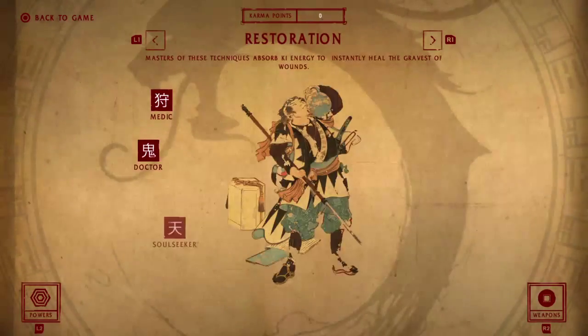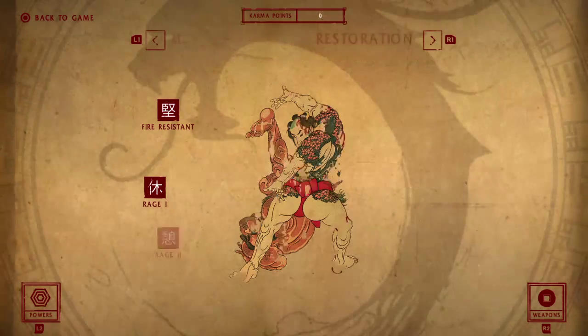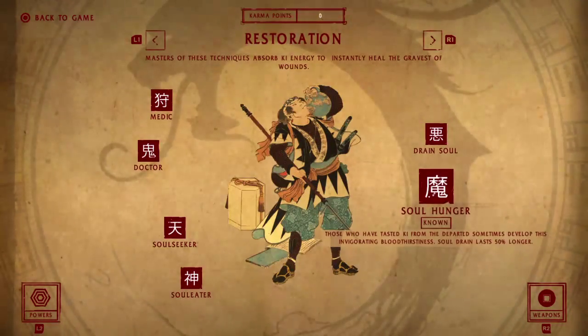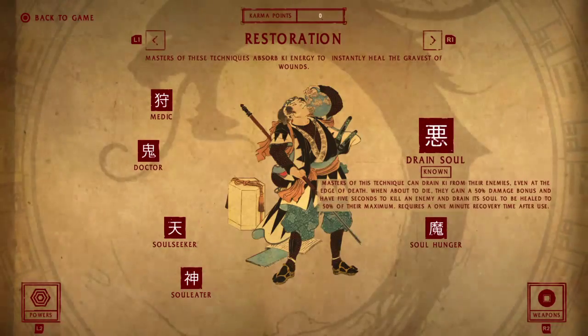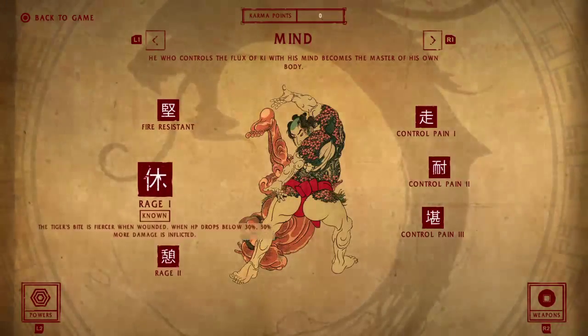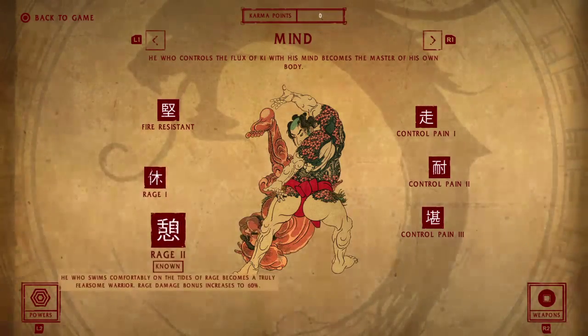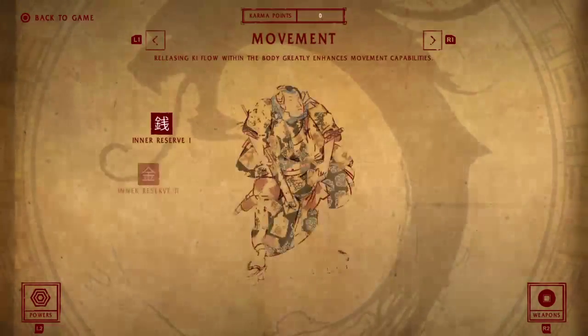I do not recommend getting Soul Hunger — it basically gives you two more seconds of Soul Drain, which is pointless and useless. Rage is not worth it on heroic mode either — self-explanatory, you don't want to be at low health. Those skills are all useless.